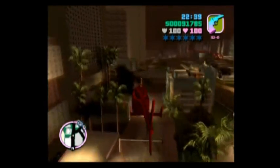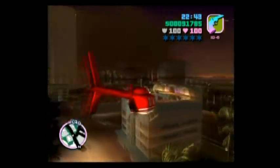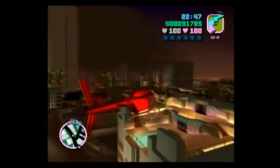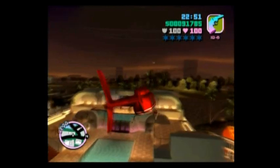I believe this is the building where you do that one mission for Cortez - where you have to go kill that guy. The cutscene doesn't allow you time to run around the roof, so there's no other way to get on this roof without a helicopter.